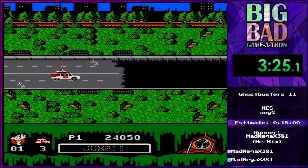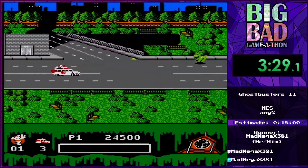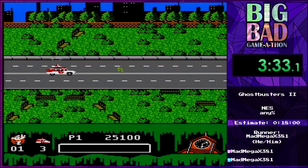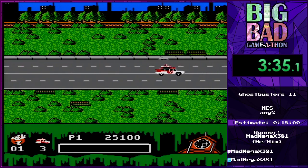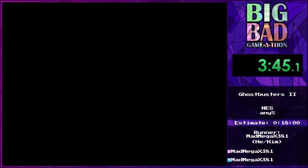This is Central Park — nice and simple. We get some extra ghosts to kill. Almost missed him — you don't want that. So there's a little time bonus here, some more Vigo making some faces. Does he give us the lip curl? There it is — there's the lip curl. Love it.